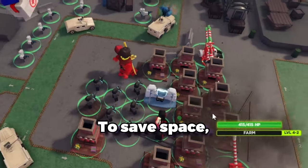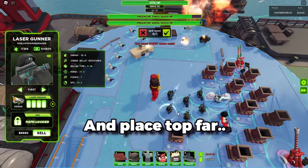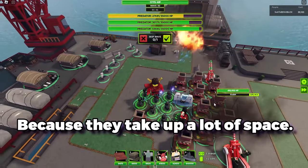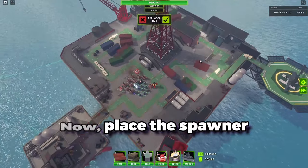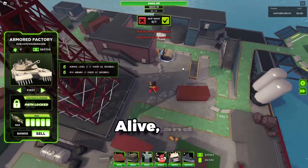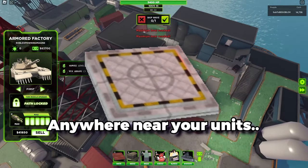Place your units close together to save space, place support towers in the middle to reach all of them, and place top path farms on the outside of your units because they take up a lot of space. Place spawner units far away from the rest to ensure your last line of defense stays alive, and the same goes for your bottom path farms because they do not need to be anywhere near your units.